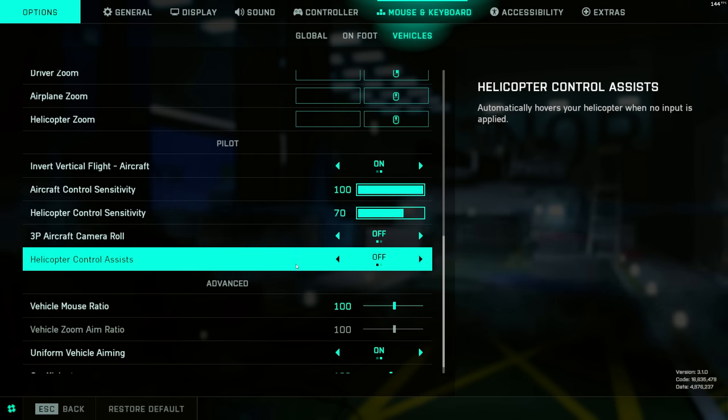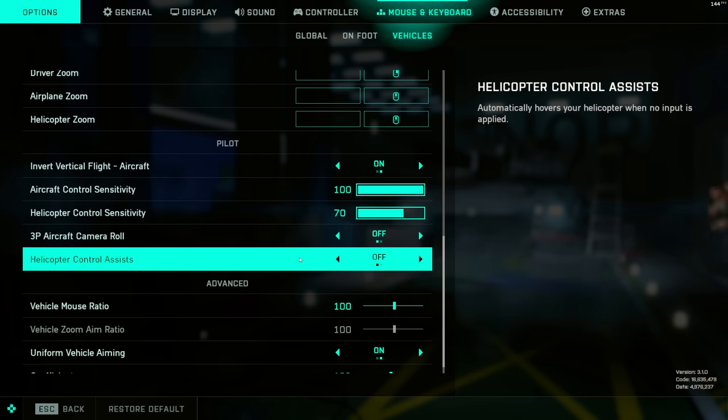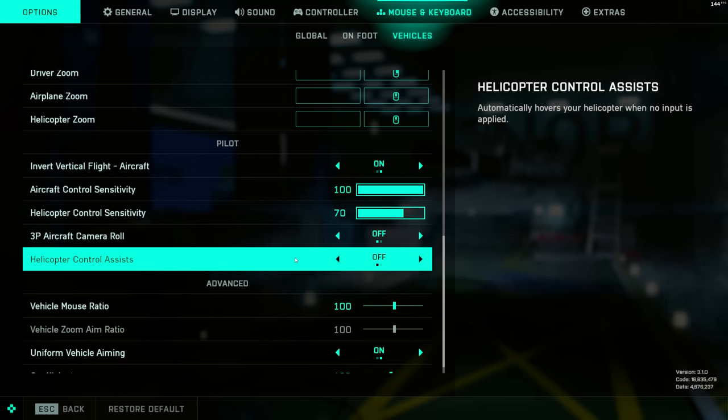Helicopter Control Assist — you definitely want that off. If you have it on, the helicopter will hover wherever you are in the air without you giving it any throttle input whatsoever. I find that this is unnatural and it doesn't really teach you much about how the helicopter maneuvers, so definitely turn this off — you want to learn to fly helicopters the right way.